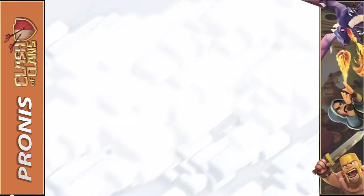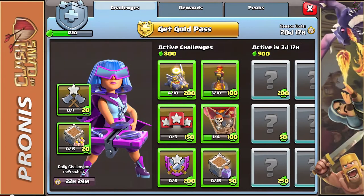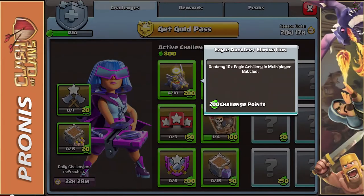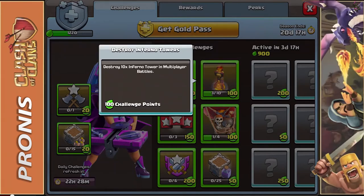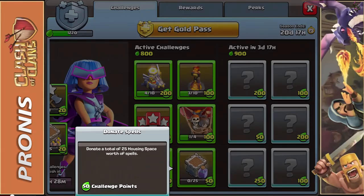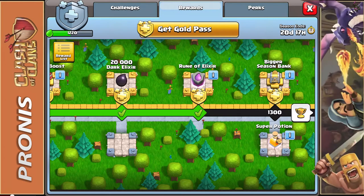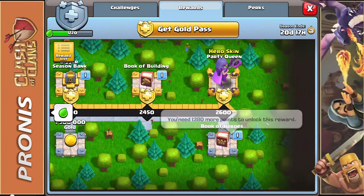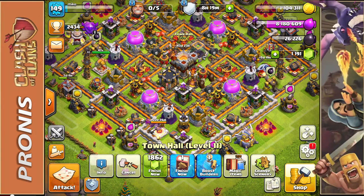That was a horrible match — I used the army setup wrong, that's purely on me. For our active challenges we need to destroy six more eagle artillery in multiplayer battles, having already killed four. We also need to win multiplayer battles with balloons and destroy 10 more inferno towers. I'm going to try to join a clan soon to donate 25 housing space for 50 points toward the book of heroes reward. I hope you enjoyed today's video — love you all, have a great one, peace!